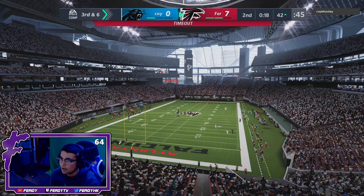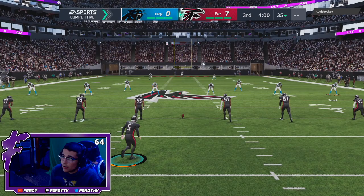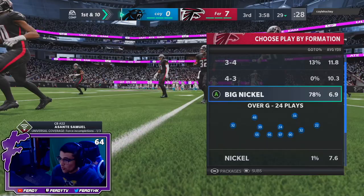He called a timeout — it's fourth and eight from the 42, I can't take a field goal from here. Starting up the second half and it's his ball — it's only seven to nothing. We haven't had much offense but Tyler Lockett almost has 100 yards, which is not terrible. I want to try to get him a touchdown though — I don't want to force it because it's a close game. I tend to throw stupid interceptions, especially doing wide receiver gameplay, so I'll try to avoid that.